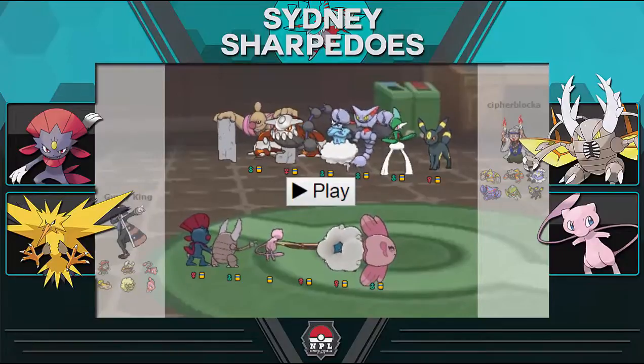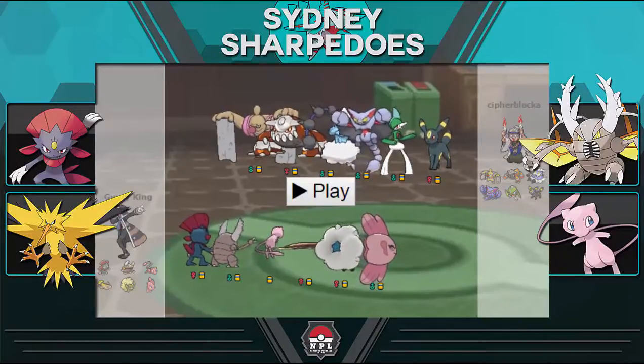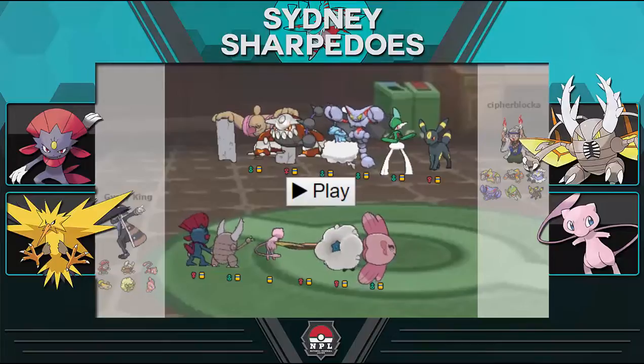Next up we've got Stunfisk, whose role is to check Heatran and Thundurus to an extent. It sets rocks, and unless he's bringing default Gliscor, my rocks are going to stay up. Stunfisk is also carrying Hidden Power Ice so I can threaten Gliscor on the switch-in, because Gliscor is a pretty solid check to Stunfisk while its Toxic Orb is active.